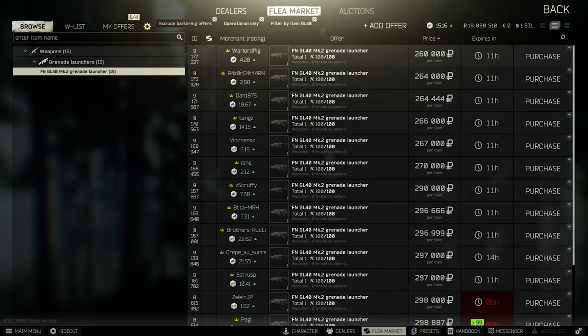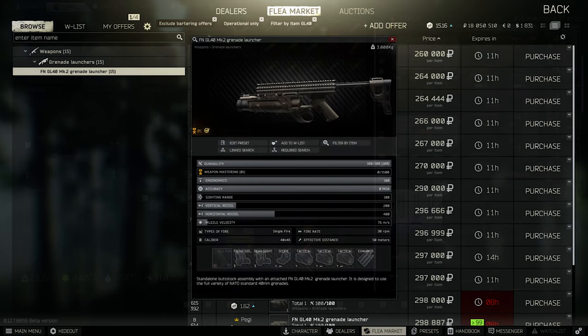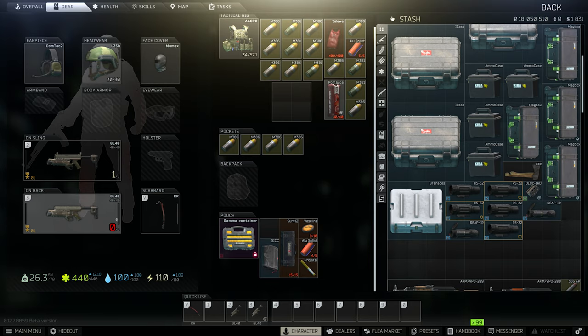That means you can buy and sell it on the flea market for around 250k. You have to put the GL40 in one of your weapon slots, so if you play with it you are limited in terms of looting weapons. But the GL40 is very easy to store — if you fold it, it's just a 2x2 item.